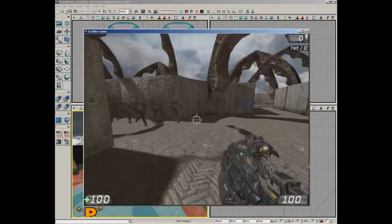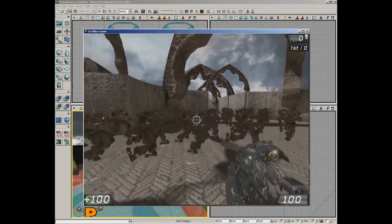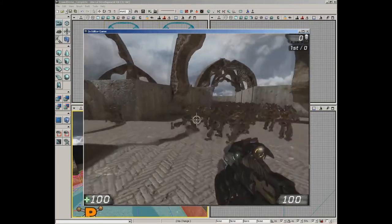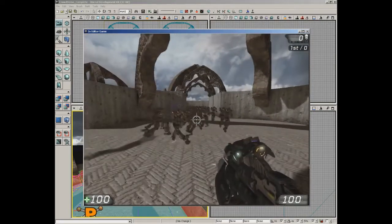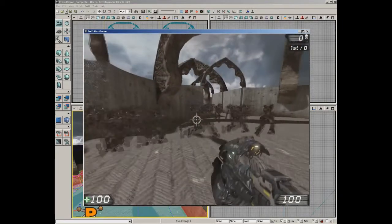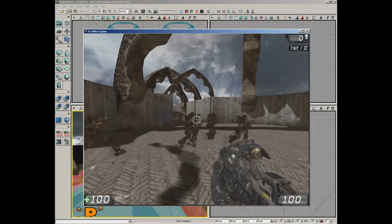Here's a quick demonstration - jumping into the level, you can see our crowd spawning. Each one of these is considered an agent and they've been assigned some behavior. They run through the level and by default these guys are pretty fragile, so if you shoot one they immediately fall down. This is the whole purpose of a crowd: to give your levels the illusion that you have a lot of characters moving around.